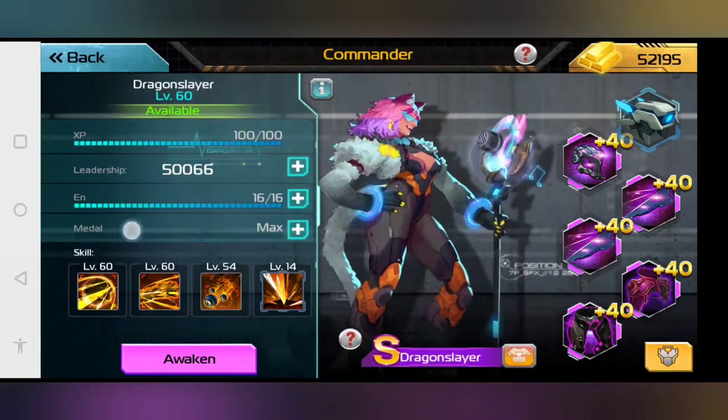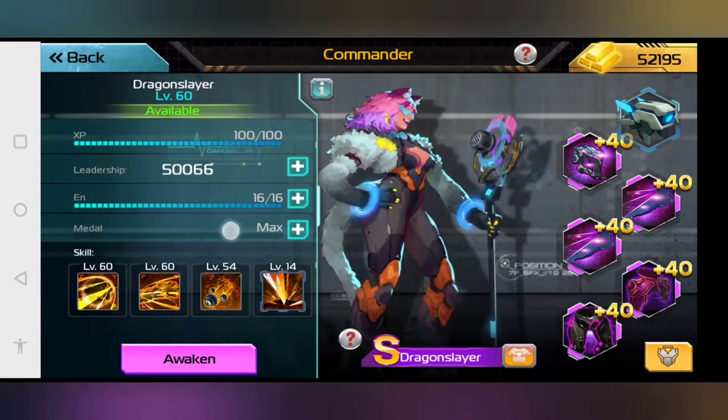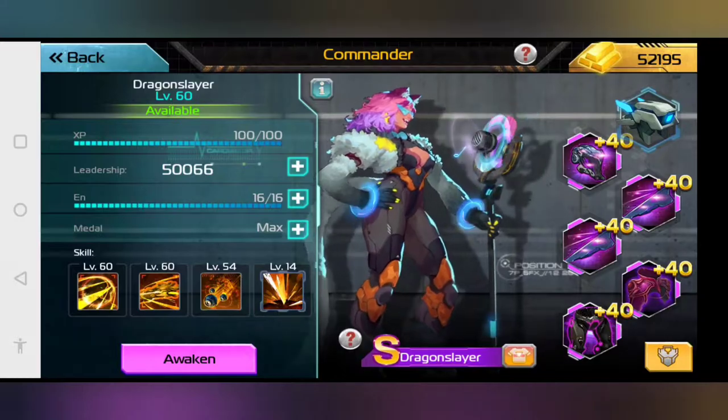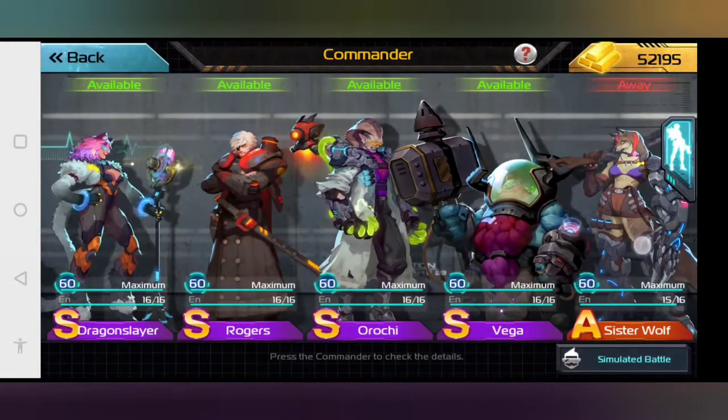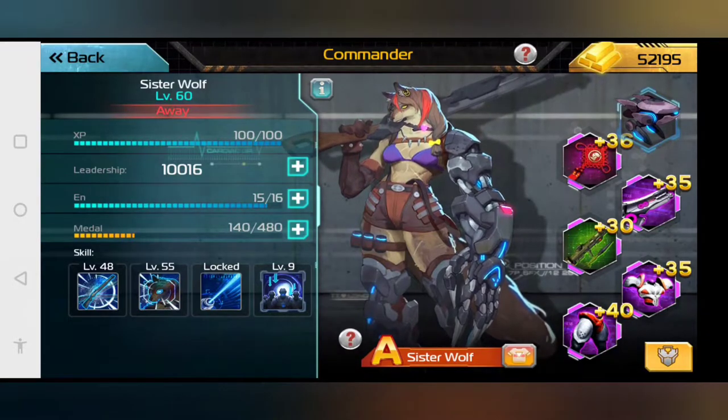This right here, on the left side of the screen, is how many medals you need to increase your commander's level. Most of my commanders are currently level S, but as you can see with Sister Wolf, she needs 340 more medals to get to level S.